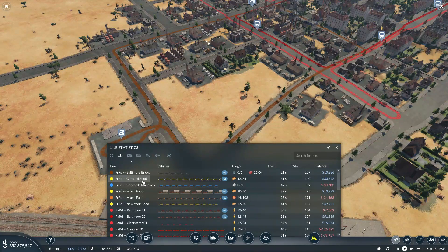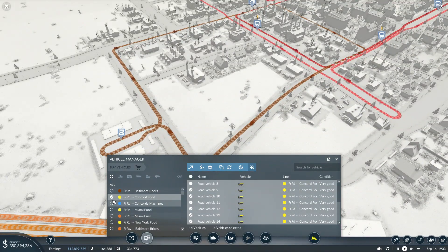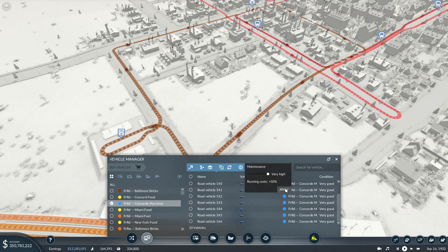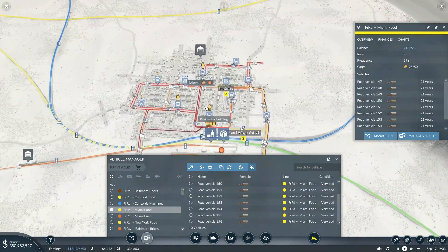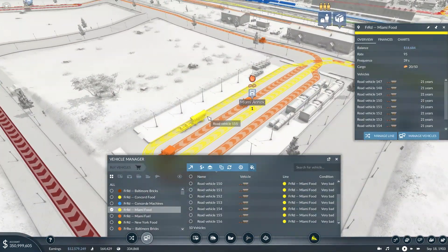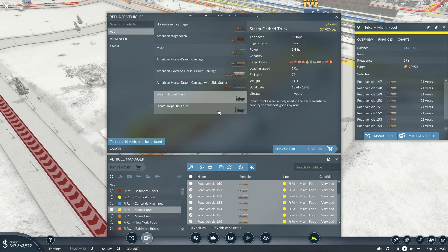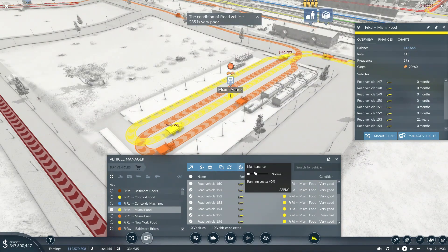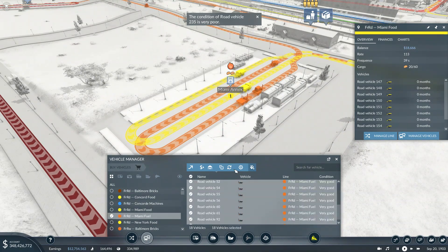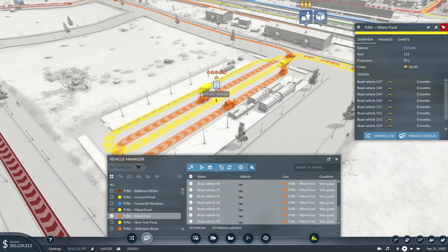Next up we have Concord food — that has already been taken care of. Click manage vehicles and just make sure the maintenance is very high. It is. Concord machines is next — also very high, that's been sorted. Miami food has not been sorted. Let's go over to Miami: Miami food is currently running on these old fashioned wagons. Let's go ahead and upgrade those — replace them with all cargo and set maintenance to very high. Miami fuel is running exactly what I need it to run, so that's absolutely fine.